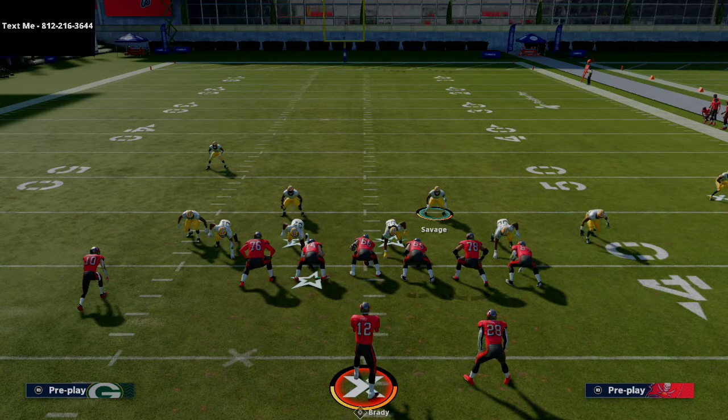If you want more on defense, my full ebook guide is in the description — it has everything in the 4-6 playbook. If you want more on Big Nickel Over G specifically, I've got a whole guide for text members. Text me at 812-216-3644. This is one of the best defenses in Madden this year and we have an over two-hour breakdown to give you completely for free. We'll see you in the next video and we'll be running this defense tonight live on stream. Make sure you're in the Discord so you know when we go live.